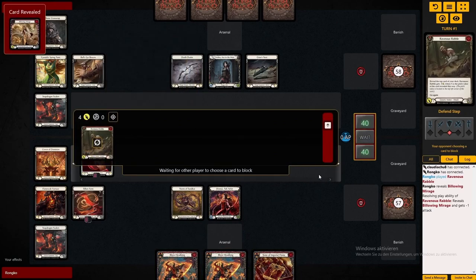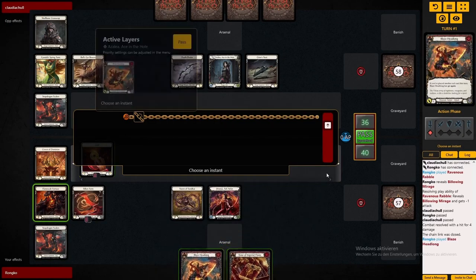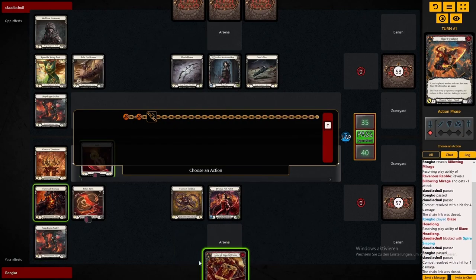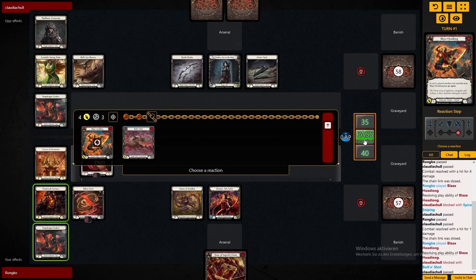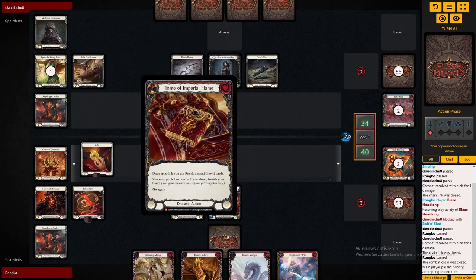Right off the bat I'm starting with a pretty strong attacking hand. Unfortunately it's turn zero so Azalea gets three blocks as far as she can block, which is obviously not quite that strong. So we already leaked some damage, which is nice, and we get to set up the Imperial Flame Tome in our arsenal to build some big board on the actual first turn.